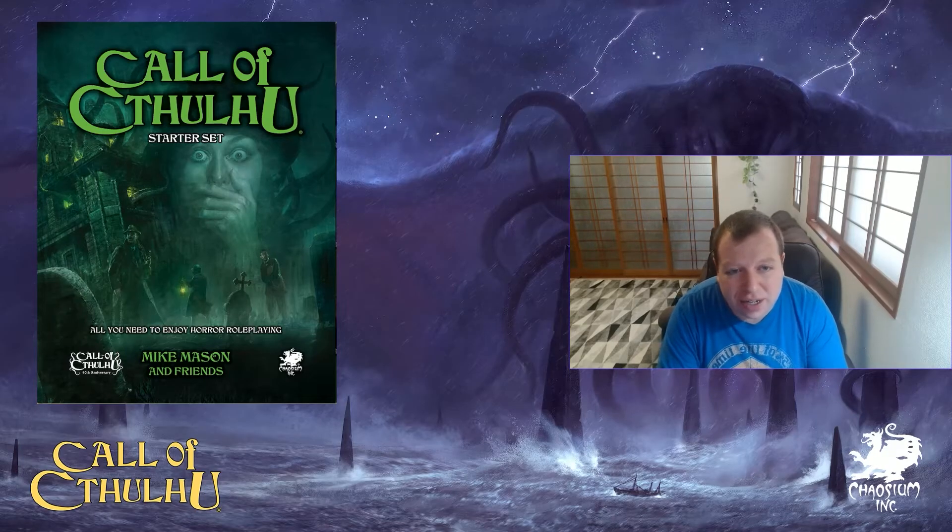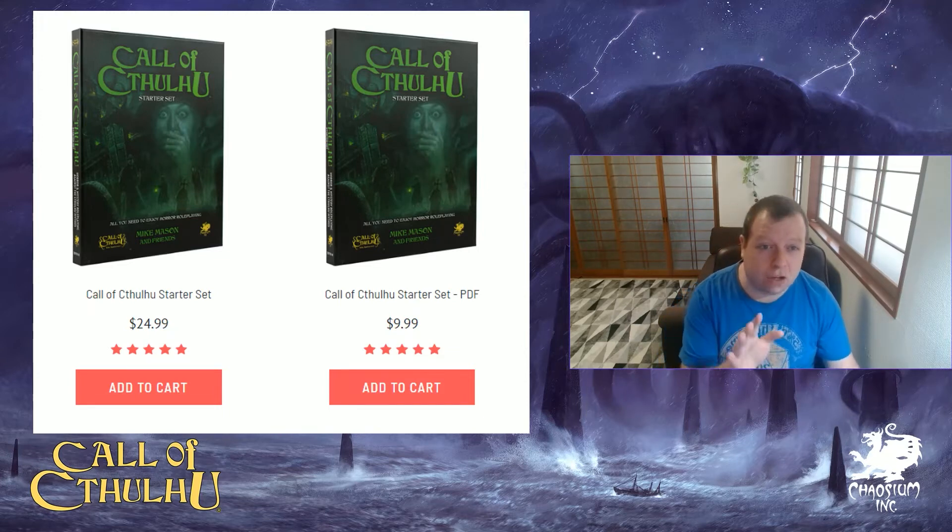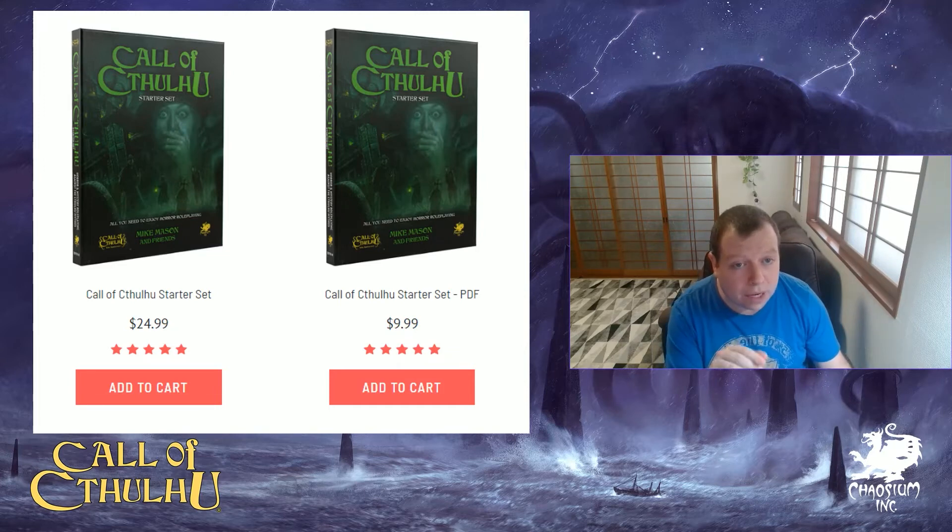So that is what is included in the Call of Cthulhu Starter Set. If you are interested in purchasing it, you can go to the Chaosium website, which I will link below. You can buy the physical version for $24.99, or you can buy the PDF for only $9.99. If you buy the physical version, the PDF will be included for free. If you buy the PDF now and later want to buy the physical version, the cost of the PDF will be deducted from the physical one — so you can buy the PDF now for $10, then the physical version for $15, total of $25. Chaosium is fantastic for that — they don't worry which order you bought them in. The total cost of the physical version and the PDFs is $25.